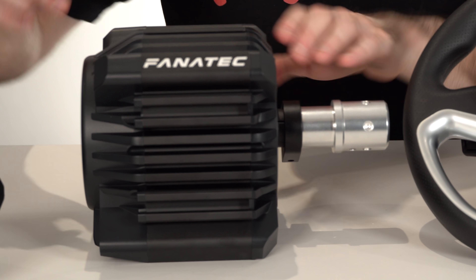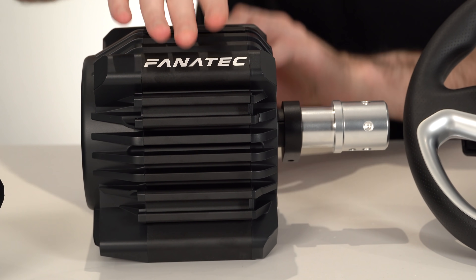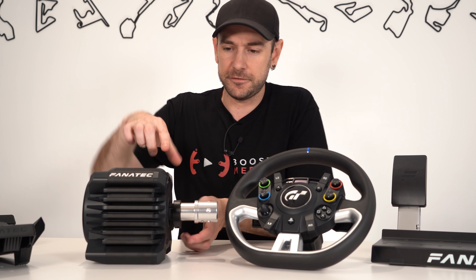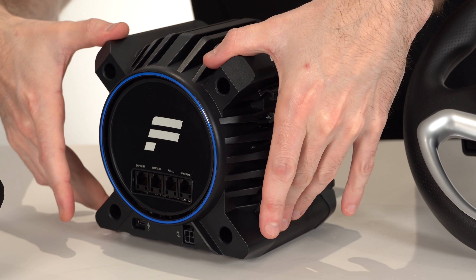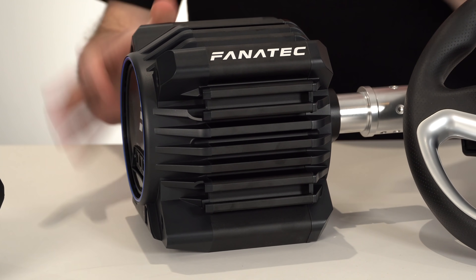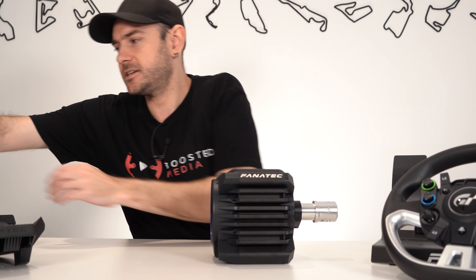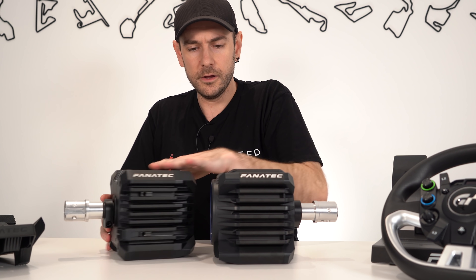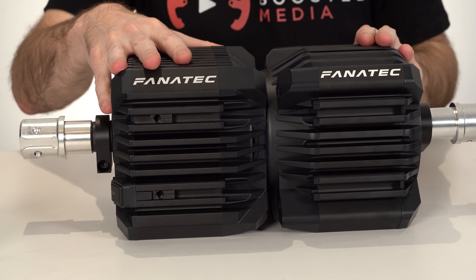Spinning it around side-on, this middle section is made of aluminium — essentially just a giant heatsink which bleeds heat away from the core of the motor. The front fascia is plastic and the rear cover is also plastic. Putting it side by side with the standard CSL DD non-PlayStation version, you can see they are basically exactly the same, with identical actual dimensions.